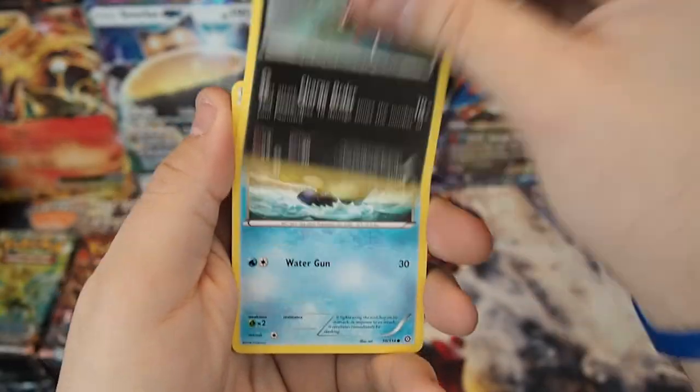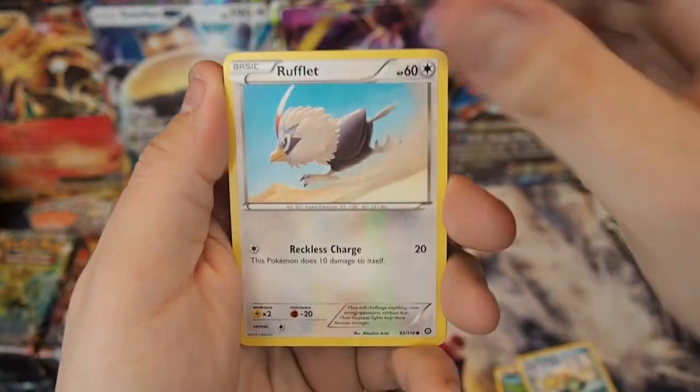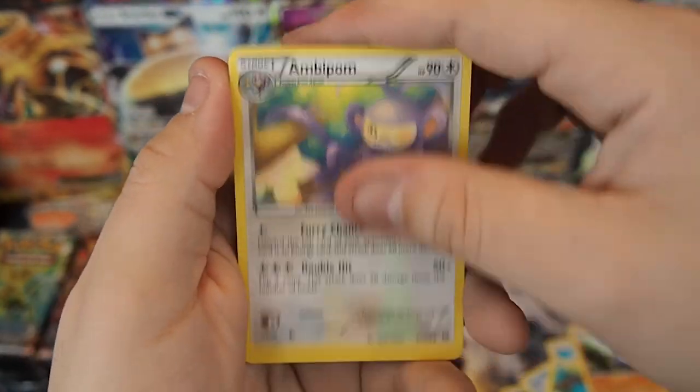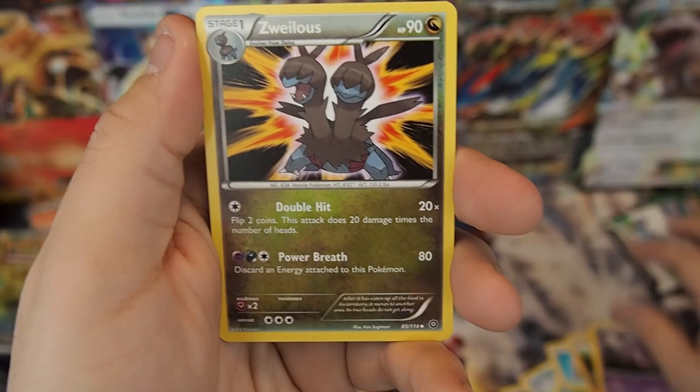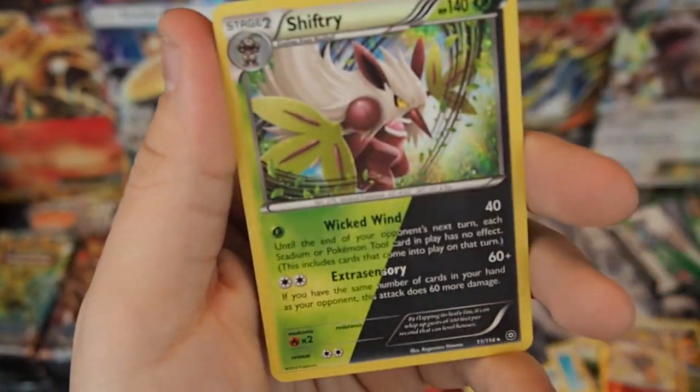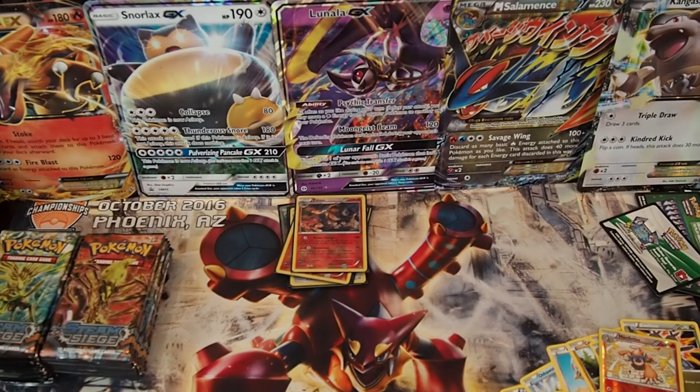Pack thirteen: Pawniard, Oshawott, Rufflet, Tangela, Croagunk, Ambipom, Nidorino, Zweilis, Monferno, and a Shiftry Holo. Very cool looking card — those dual types look very, very cool.